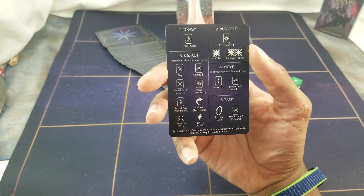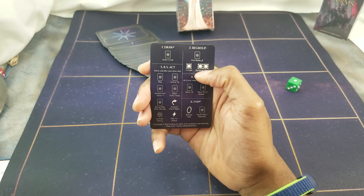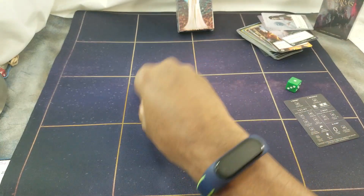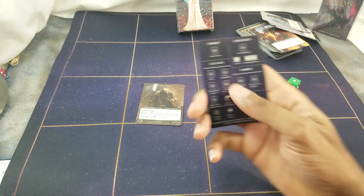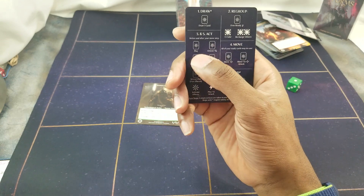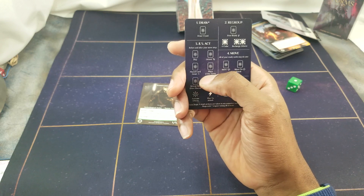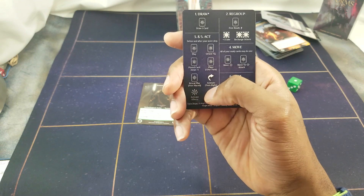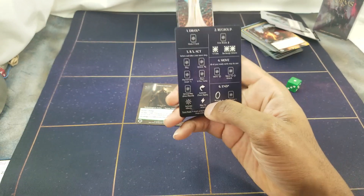There's a turn-order acronym called DRAMA. That stands for: Draw one — there might be a player reference card. Then Regroup, where you can freely move and change the orientation of a battlefield card. Then Act phase, which is the main phase — you play a card, orient a card, place one card face down, wait, reveal, play a card, animate a card, and activate effects or pay to attack.